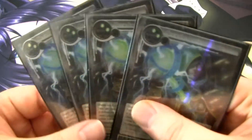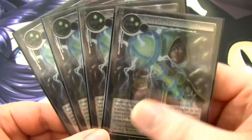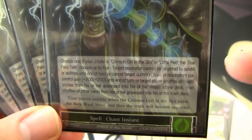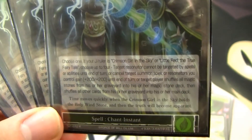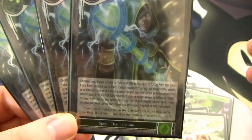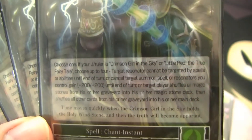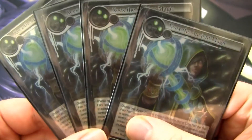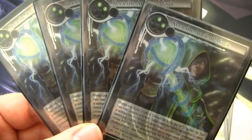Of course, I run a full playset of Zeke's The Ancient Magic. This card is ridiculous — I've talked about it in my Scheherazade Wanderer strategy video. It's got a giant wall of text: it lets you counter resonator spells, pump your dudes up, shuffle your graveyard and stone deck back into their respective decks, and make it so a resonator can't be targeted by spells or abilities. Most of the time you're just going to be countering a resonator, but in a super grindy matchup you could shuffle your deck back in.